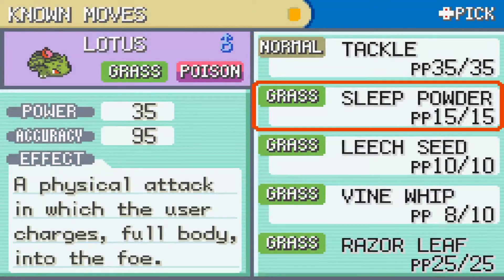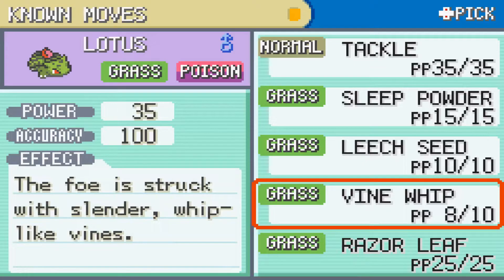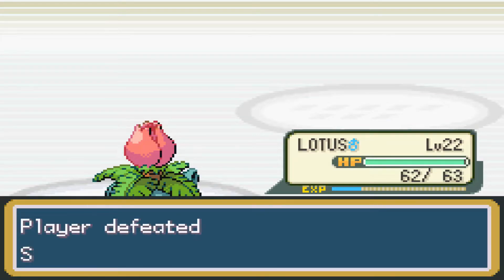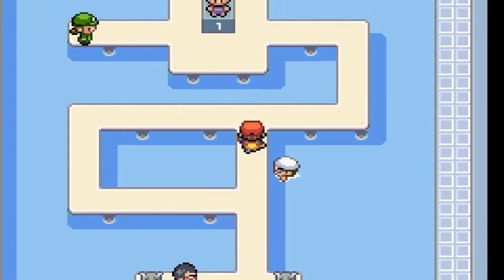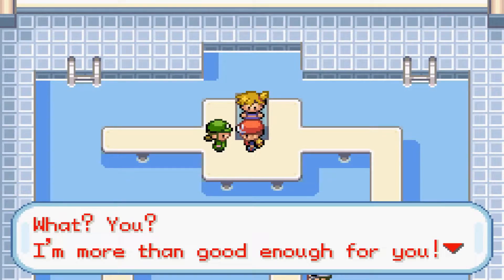Lotus just learned Razor Leaf, which is actually a good move — it has a high critical hit ratio and does more damage than Vine Whip, but has minus five accuracy. I'm opting to replace Tackle with it to keep some variety in moves, even though Normal type isn't super effective against anything.